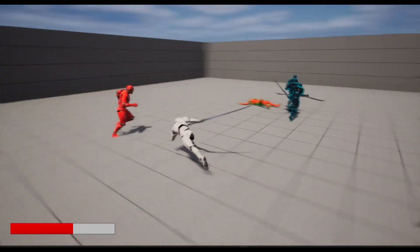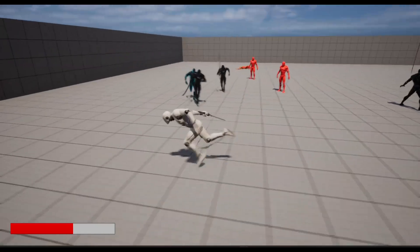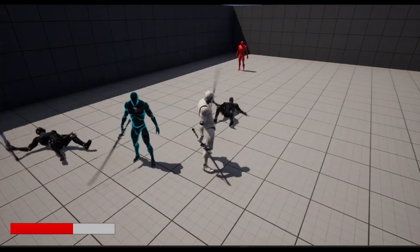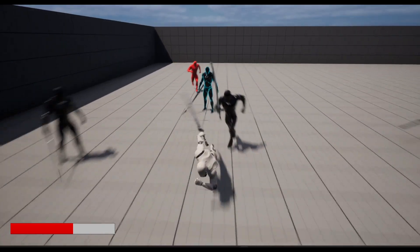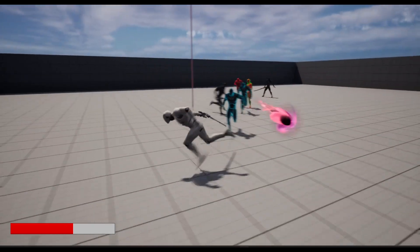These melee enemies can try to attack. We also have a parry system — so if I hit Q, we parry our enemies. We get iframes from doing so. This enemy wants to attack twice, and we can also parry projectiles as well.